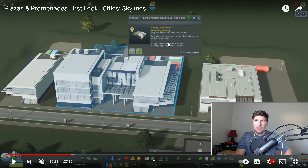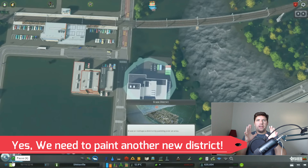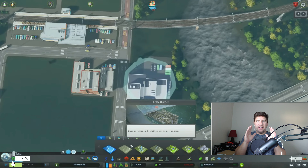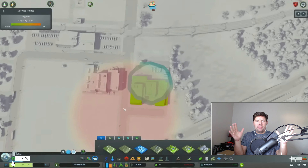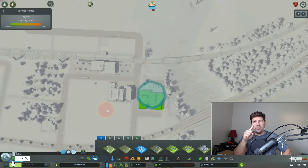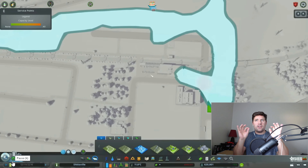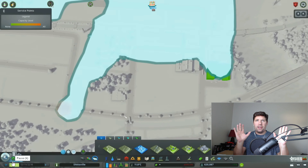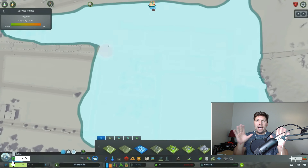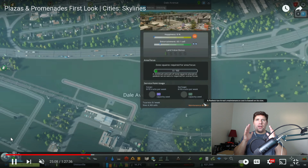Now we're at around the 22:46 mark. What you're going to see is that we need to create a district. Just like other Paradox Interactive DLCs, you need to paint a district — and this is interesting — you have to build the district based on the service point I just went over. These service buildings are 100% necessary; otherwise you cannot build a pedestrian area or use the pedestrian path.